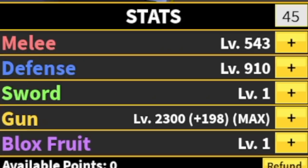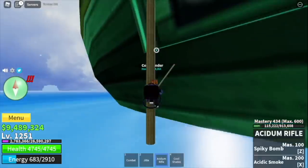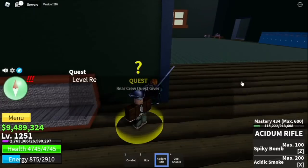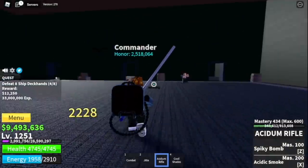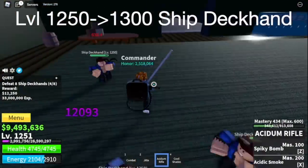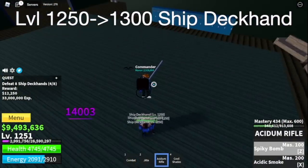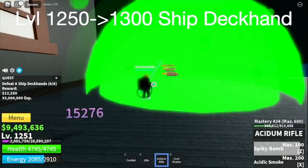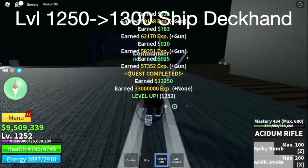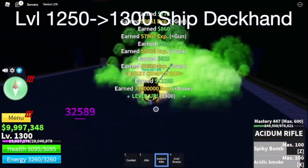Stat check: melee 500, defense 910 max, gun. Next island is the Cursed Ship. From here, we're going to start with the ship deckhand. I'm going to show you how to grind more efficiently. Just lure 4. Use Z and X skill — it's almost the same as the other mobs. Your goal level is to reach level 1300.